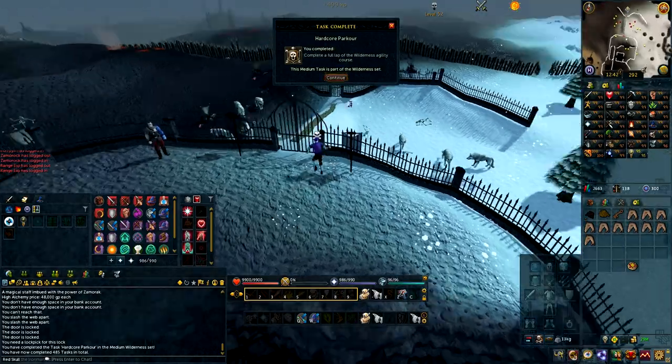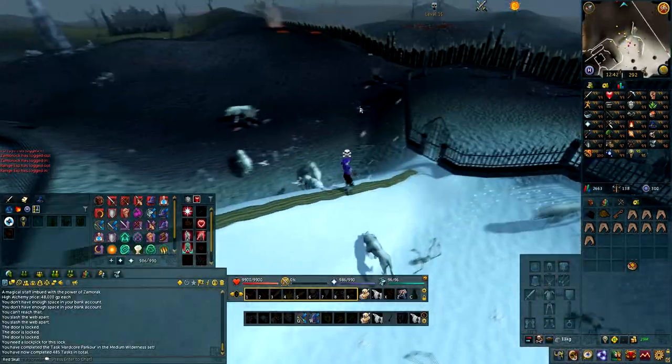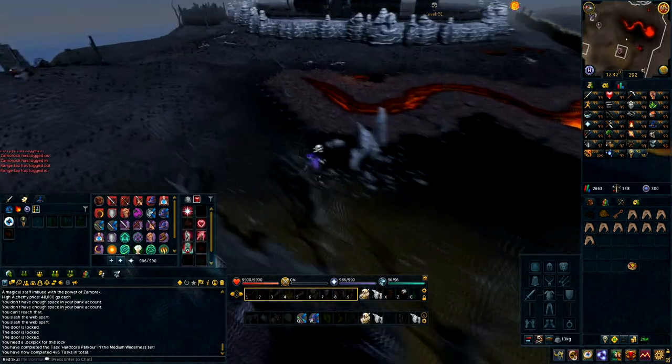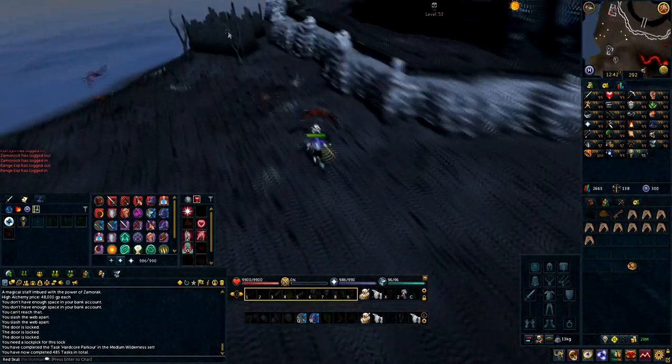So once you're done, just exit through this way. Head back to the Mage Arena where you can bank if you do not have anything on you, because you'll be needing a lock pick now for this part.